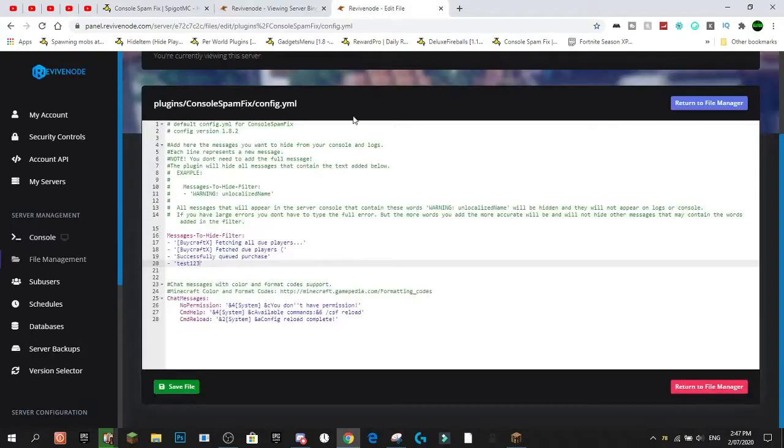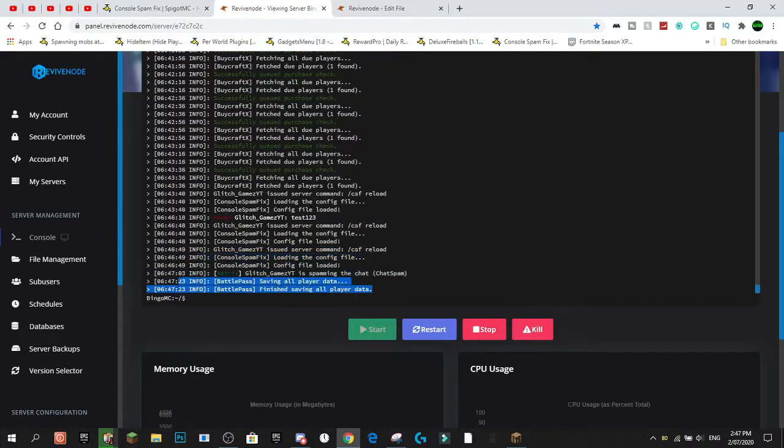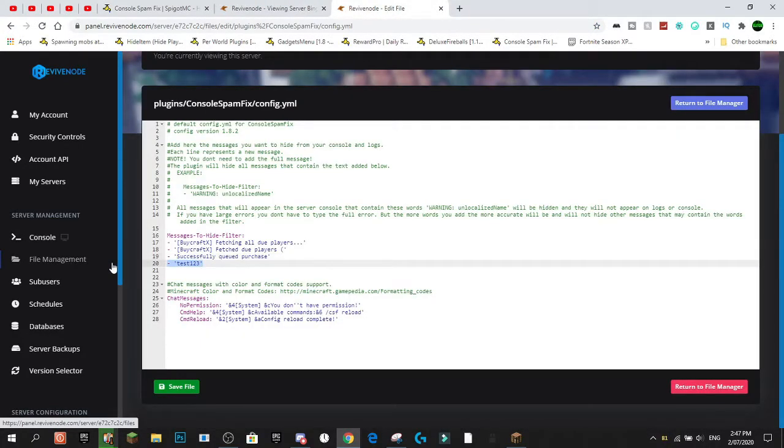So anything you put into here — if you put just 'A', then nothing with 'A' will come through. Obviously you're not going to put short things like that; try and put it as detailed and specific as you possibly can. But as you can see, nothing containing that string is going to come through. So I'm going to take the 'test one, two, three' filter back out — and that's how I have my config for my server.